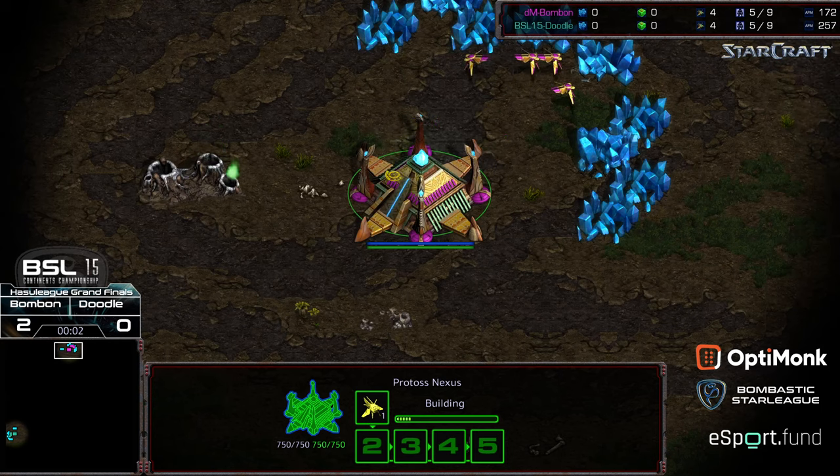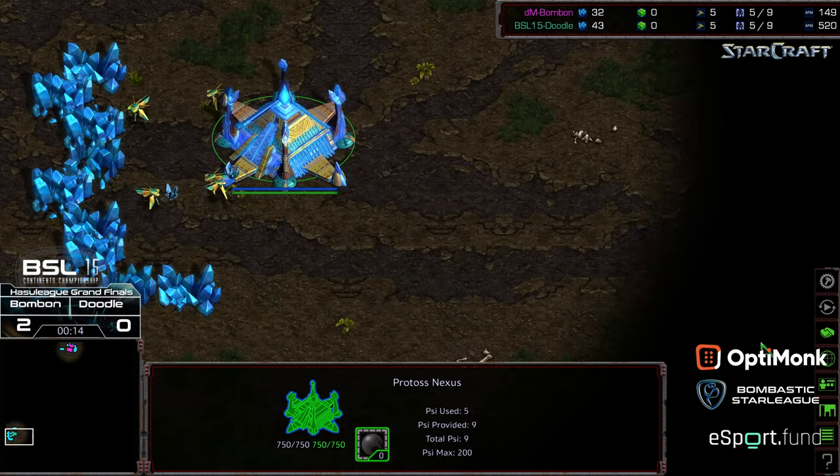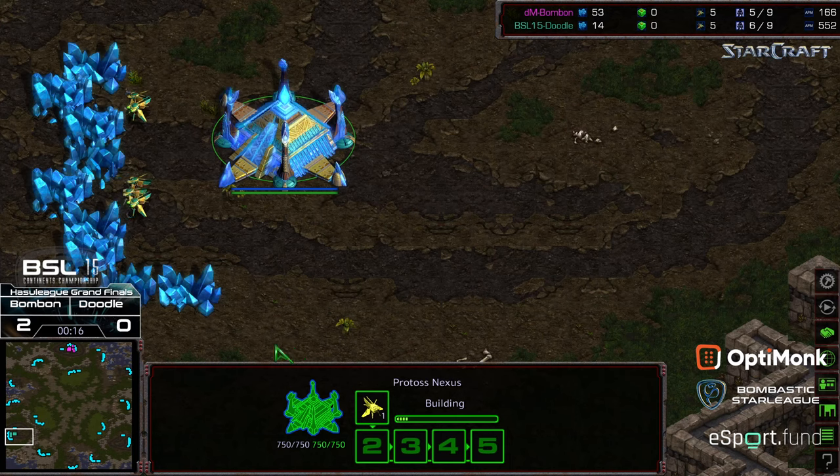Hey guys, welcome to Game 3 between Bonbon and Doodle. This is going to be on Sylphid, so the player is actually really favoring the 3-player map set for whatever reason. Bonbon at the 12 o'clock location as pink Protoss, bottom left-hand corner we have Doodle starting as the teal Protoss. Doodle down 2-0 early to start.